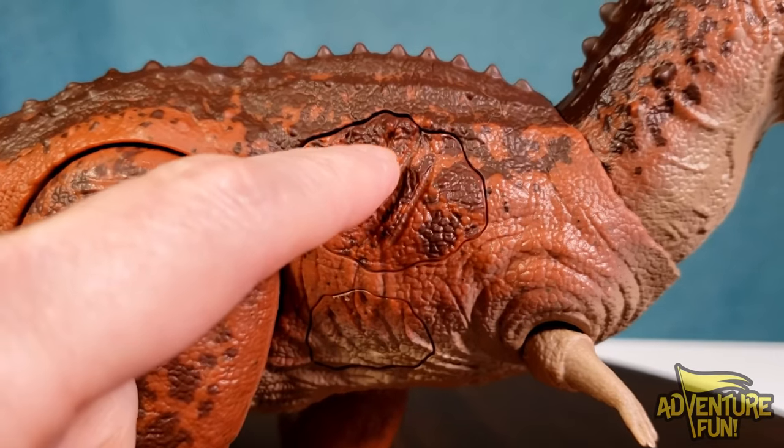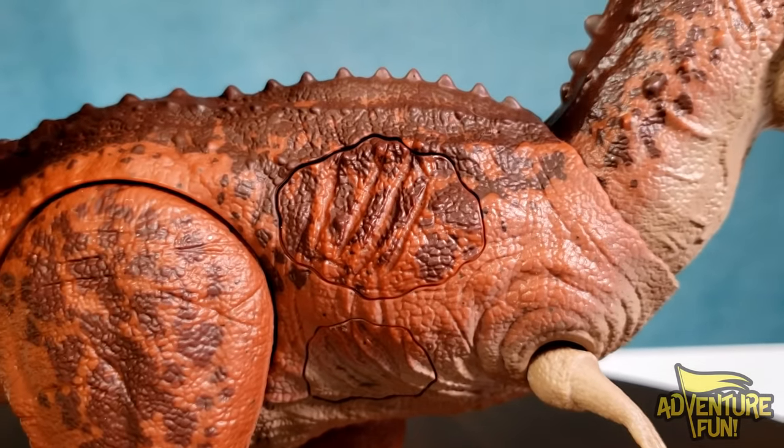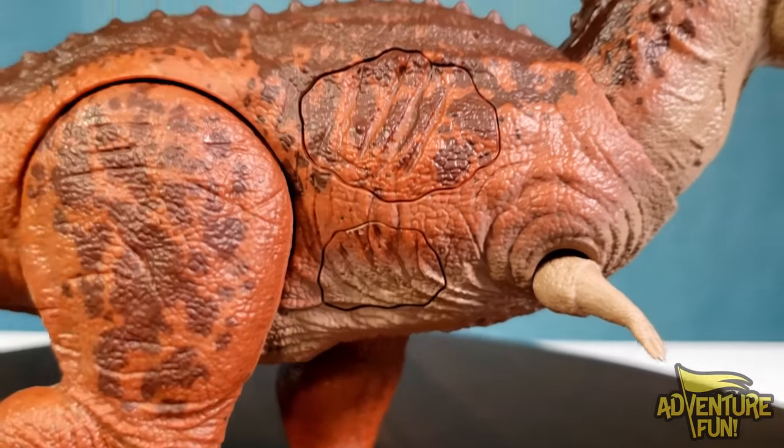Here we go - there are two buttons on the Carnotaurus. The top one with damage lights up red when you push it. Let's trot the light and see what it really looks like with the damage. Whoa - let's push the big one again. That's cool, it actually lights up in two different ways! Now the one at the top and the one at the bottom are both flashing. You can do both at the same time - both light up simultaneously! That's what we call damage.